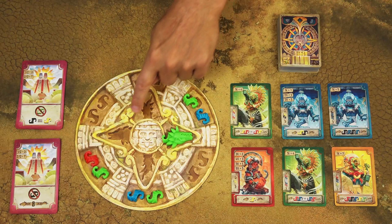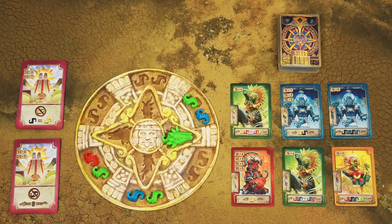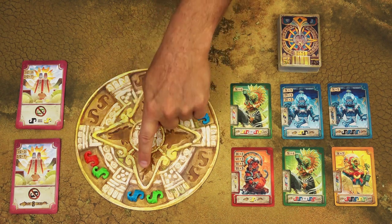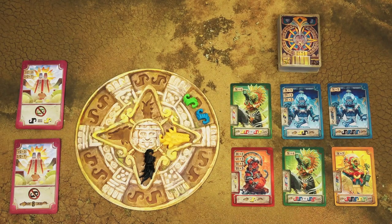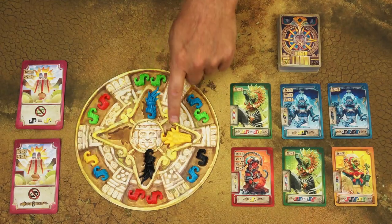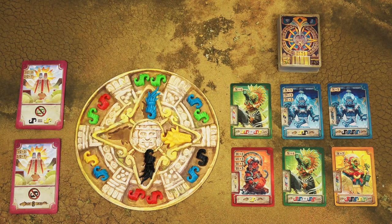The supply board is only replenished when the inner circle of pieces or the outer circle is completely empty. If someone takes a piece and there are no heads and no tails on the supply board, fill in all empty spaces with pieces randomly drawn from the bags. Similarly, if someone takes the last body pieces from the supply board, fill all the empty spaces. If you don't have enough heads or tails to fill all empty spaces, continue playing with the partially replenished board.